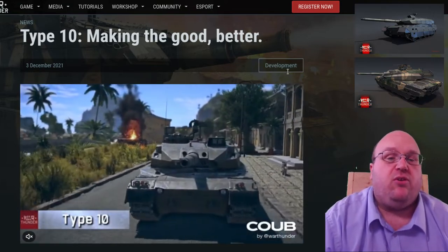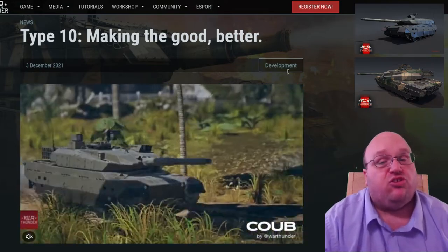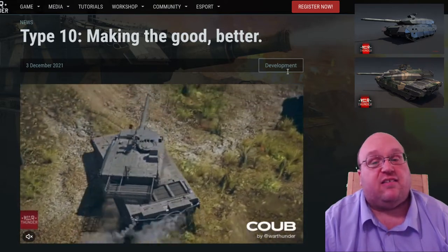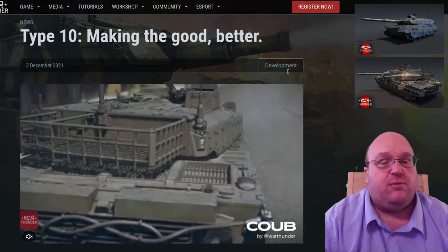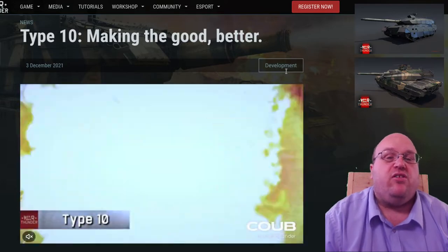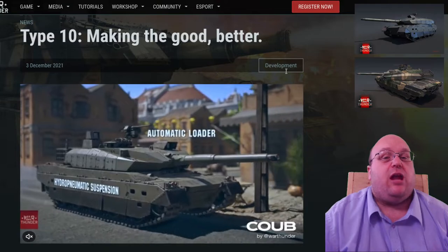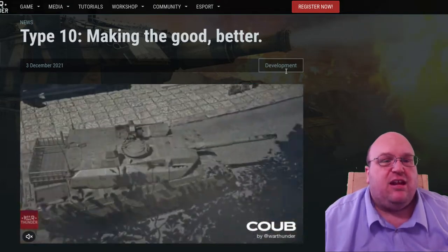The tank is also equipped with hydropneumatic suspension, modular composite armor, and enough electronics to make a computer tech jealous. The Type 10 carries a three-man crew. In War Thunder, the Type 10 will be joining the Japanese Rank 7 tank tree, complete with a new APFSDS round also named the Type 10.